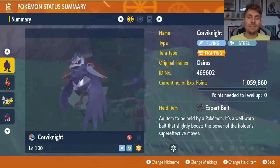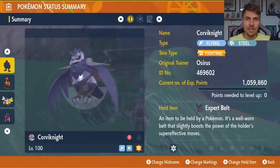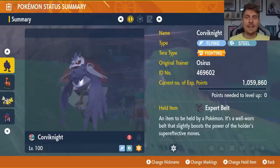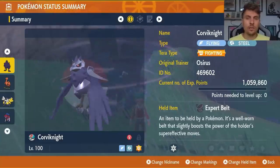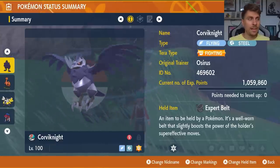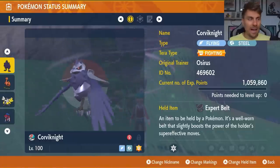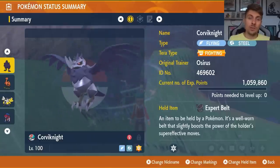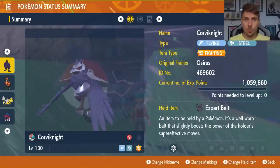All the builds featured today will be down in the description below. I'm primarily featuring builds that don't heavily rely on Intimidate NPC support in these raid battles. With Corviknight, you'll find it very difficult to get beaten going in against the Rillaboom — nearly 100% success rate. The only thing that can catch you out is the timer. For a full walkthrough of how to use Corviknight's move options, check out the linked video we uploaded last week.